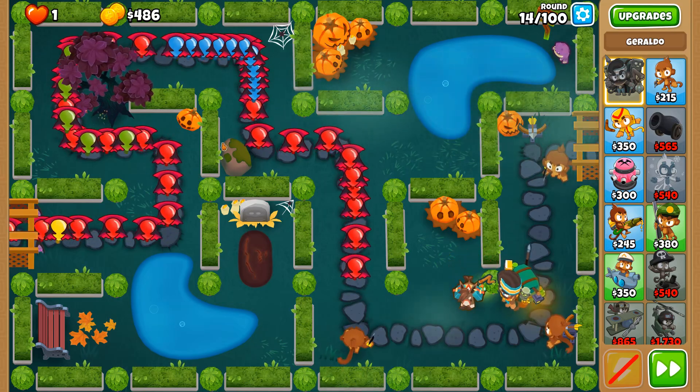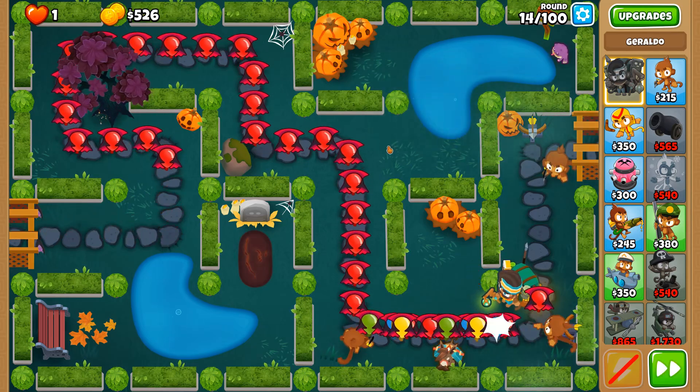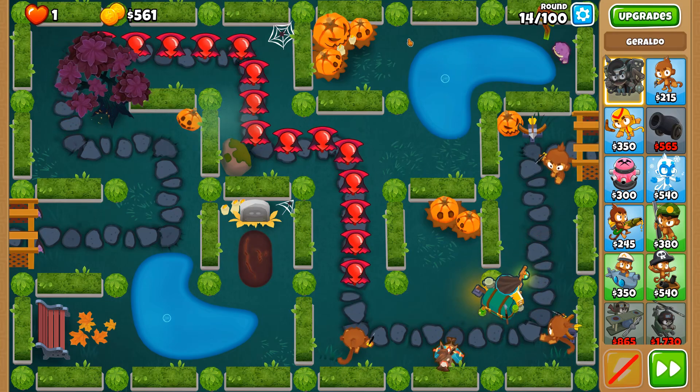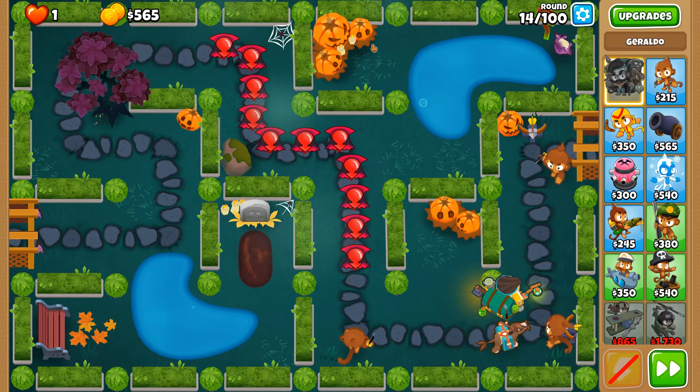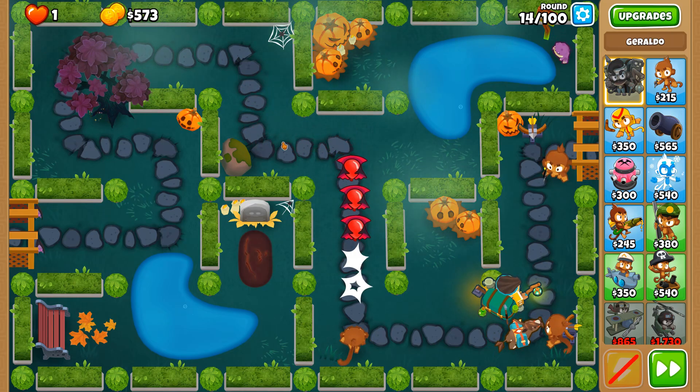The Ultra-Juggernaut would do well here if placed in a spot where it can fully utilize its bounces. You wouldn't want it in an area where the projectiles could get trapped — like somewhere over here probably wouldn't be the best idea.